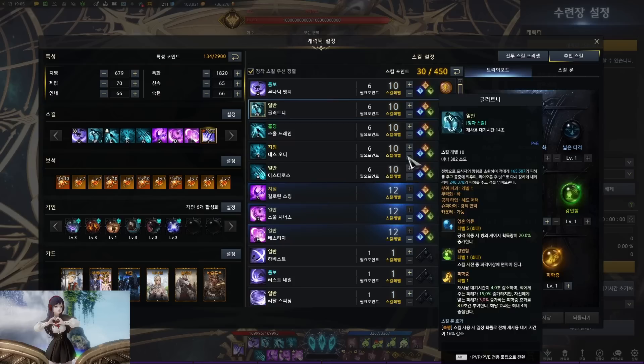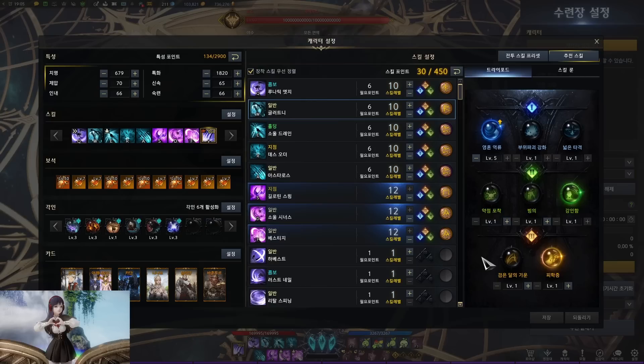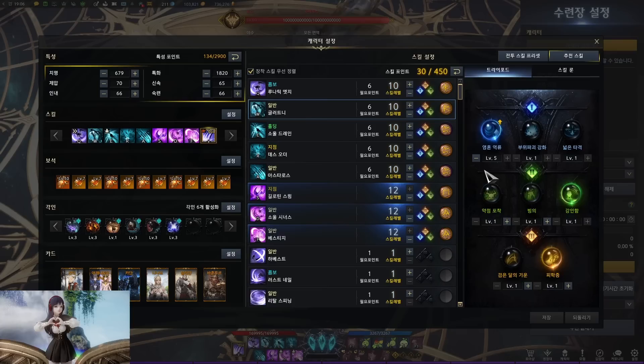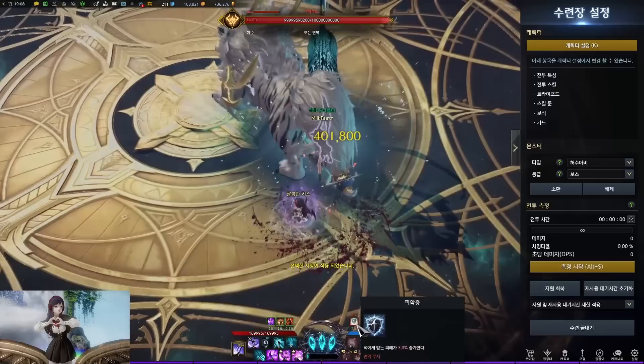The next skill is called Gluttony. This skill has level 1 destruction and it's a counter skill. The first tripod increases identity meter gain, second one gives tenacity, and the third one decreases the cooldown by 4 seconds. The problem is there's a debuff that increases incoming damage by 3% for 8 seconds, stackable up to 4 times. Run Quick Recharge rune on it. You can see it gives a debuff stack, and if you use it again, it stacks further.